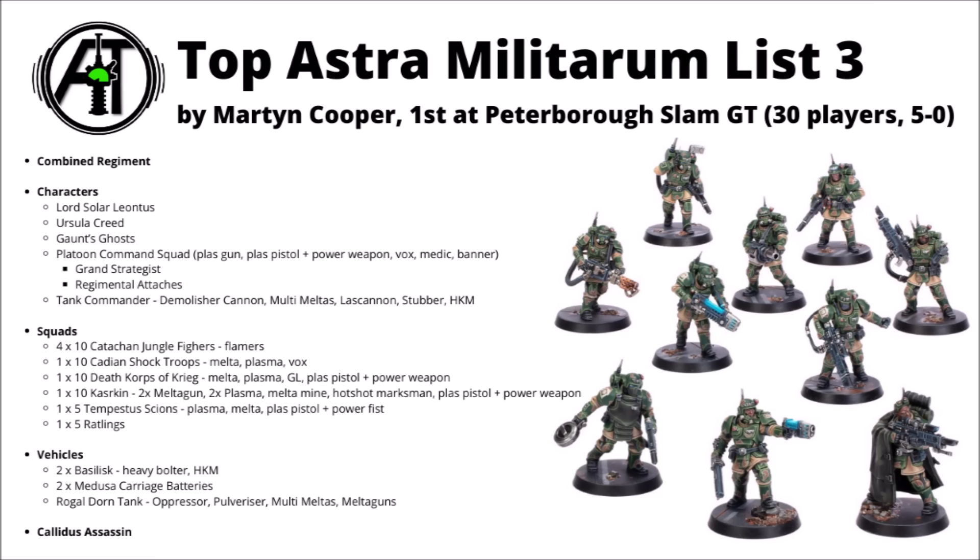There really is quite a lot more infantry in this one though. Four units of Catachan Jungle Fighters for good screening with Flamers and things. One Cadian Shock Troop Squad, and one Death Corps of Krieg Squad, each packing Melter, Plasma, and the Death Corps gets a Grenade Launcher as well. And one unit of 10 Kasrkin with two Melters, two Plasma, the Melter Mine, the Hotshot Marksman Gun, and the Sergeant upgrades. I'm not sure 100% on the character attachments — I guess Ursula Creed and the Platoon Command Squad attach to two of those, maybe Ursula Creed with the Kasrkin as she allows units to be double-ordered. Kind of cool to see some foot Kasrkin on the table in any case.